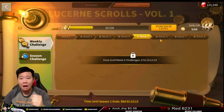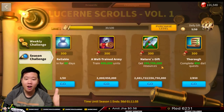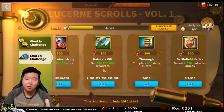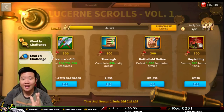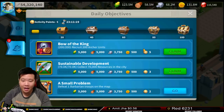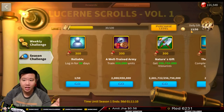There will be more challenges as weeks go by, so you have to stay on top of your game. There is also a season challenge covering all 56 days: log in for 50 days — easy — train 450k army units, gather resources for nature's gift, and complete your daily quests. For the daily quest you also get a daily gift of 50 clues once you reach 50 out of 50 daily quest points. Right now I have 13 out of 50.